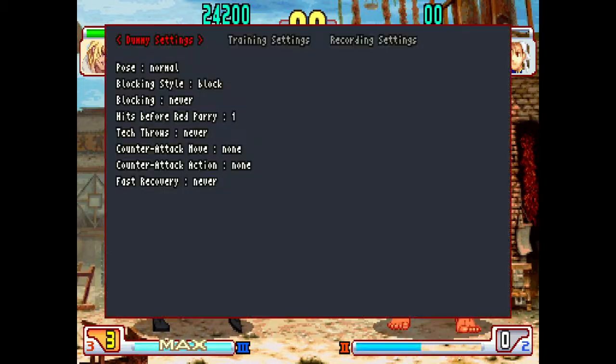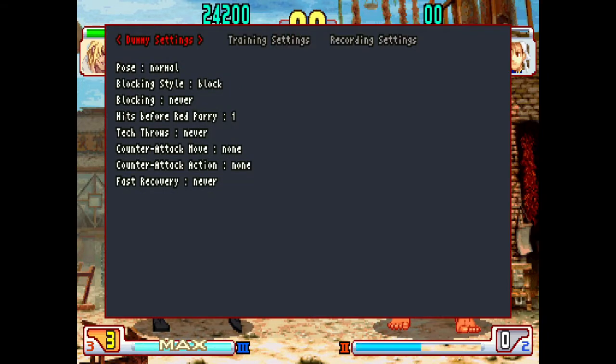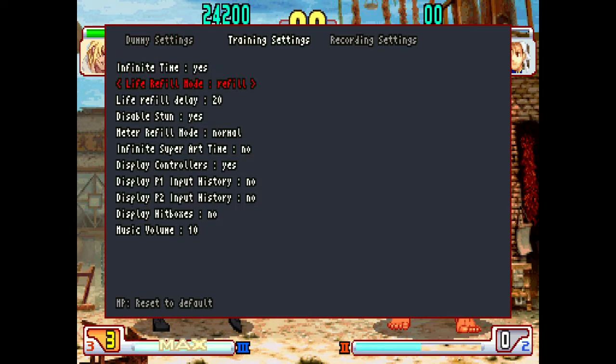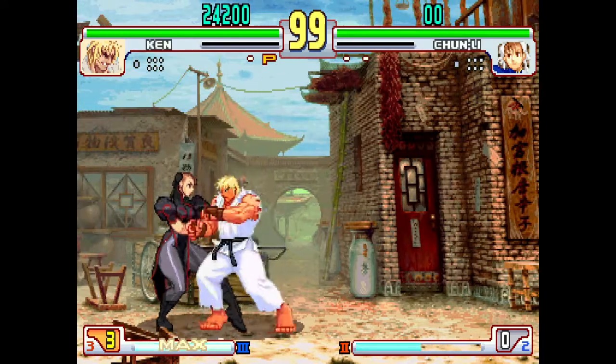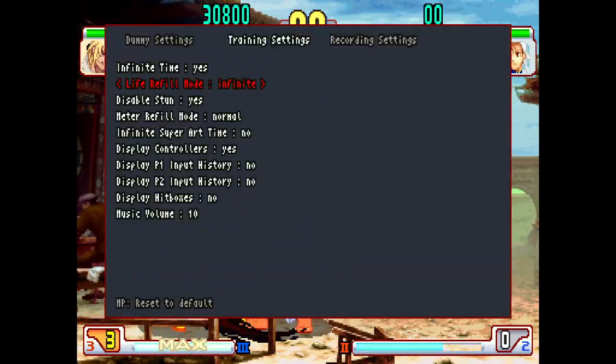If you press Start you get a second menu — this is where the fun is. Hit Life Refill and set it to Infinite. This is basically where training mode comes in.